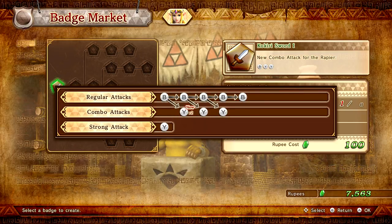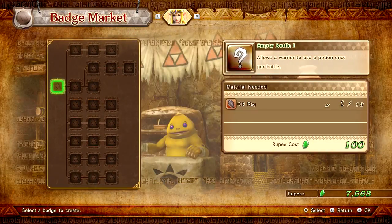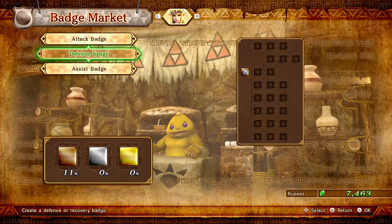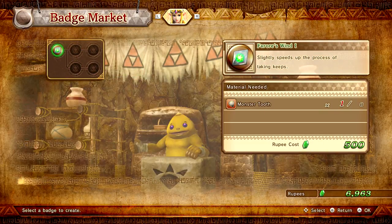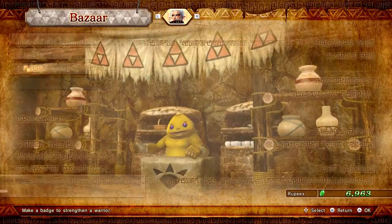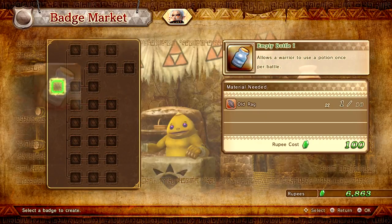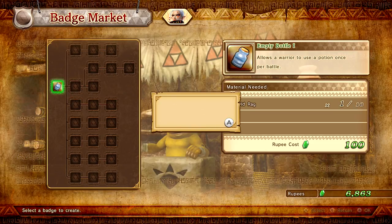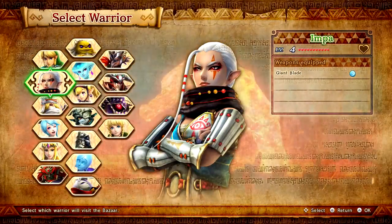Now Zelda has a new combo attack — a new combo for the rapier which is BYY. And we also have an empty bottle for her. Maybe I should do this for all the characters I think I'll be playing soon, especially the empty bottle. I'll do it quickly with Impa as much as I can. I don't have any metal plates, but I do have plenty of old rags so I can go ahead and make a bottle for her. I think we've done everything we can for all of the characters.